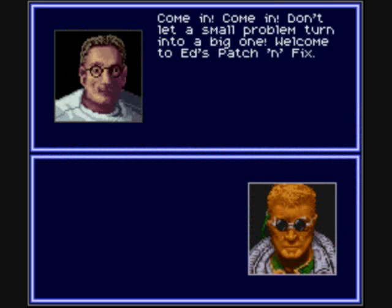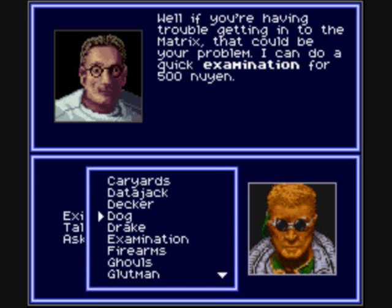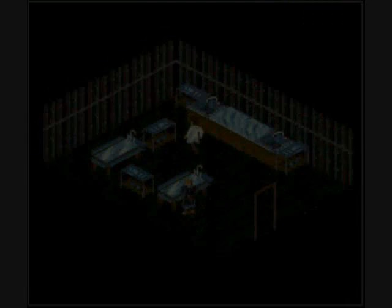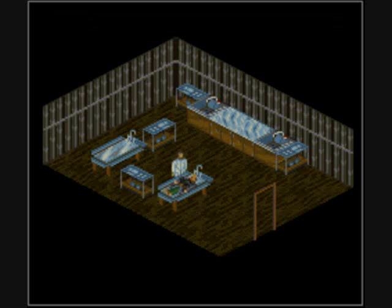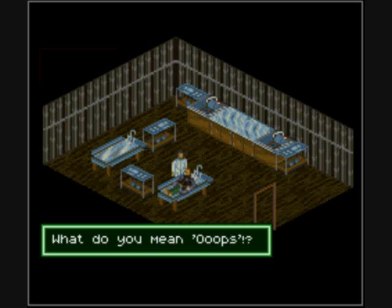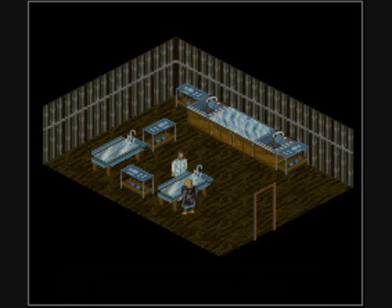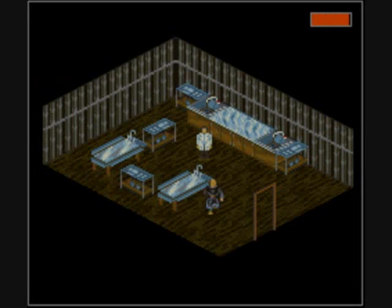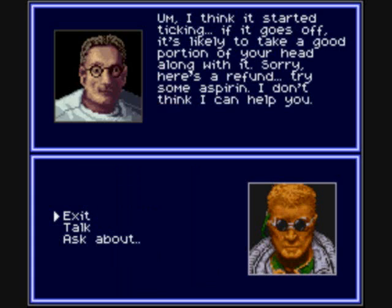Ed's Patch and Fix. I got a data jack — sure, give me an examination. Now make sure you have 2,000 before you do this. I feel really confident about this one. This is gonna go so well. Oops! What's that weird clicking sound? It sounds like a clock. A CORTEX BOMB! You better damn well give me my money back! Now you want to ask him about the cortex bomb and he'll give you your money.